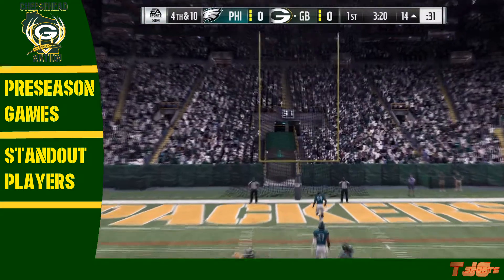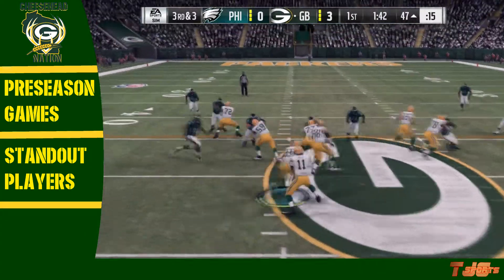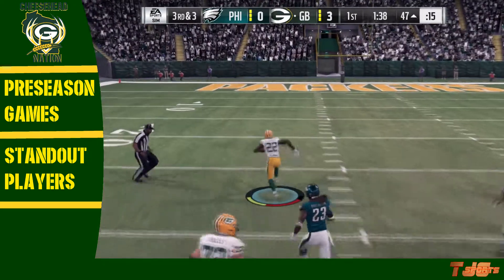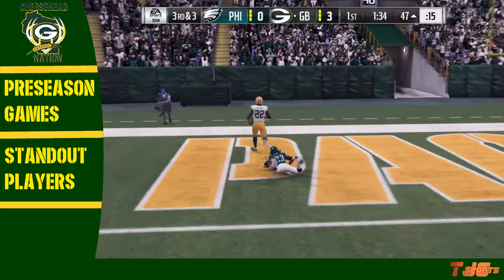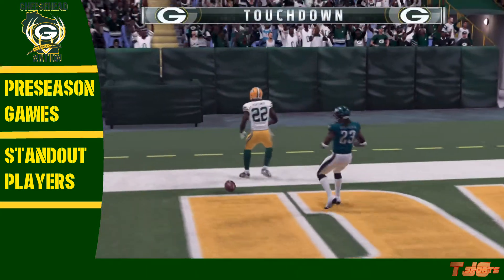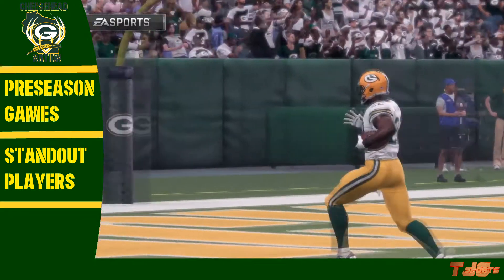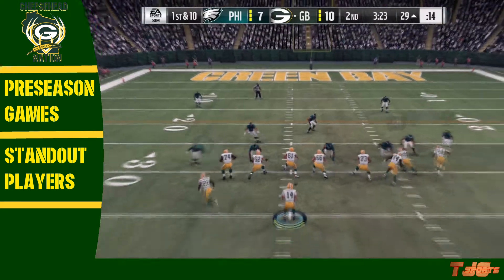Justin Tucker kicks the field goal through the uprights, and it will make it a 3-0 Green Bay game. Later in the first quarter, handoff to Hightower — Hightower moves over a defender, and Tim Hightower will take it all the way. Touchdown, Packers! Just like that, the Packers will have a 10-3 lead over the Philadelphia Eagles. Tim Hightower is a player to watch here for the Packers.